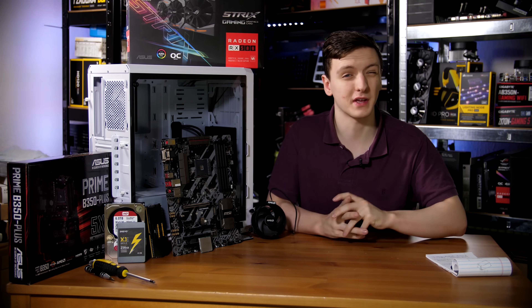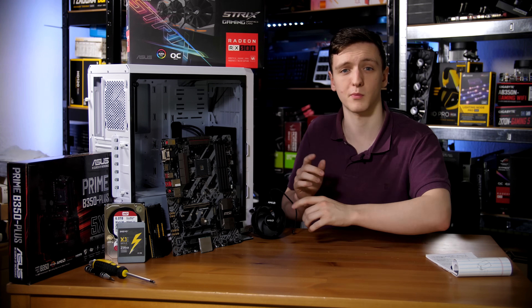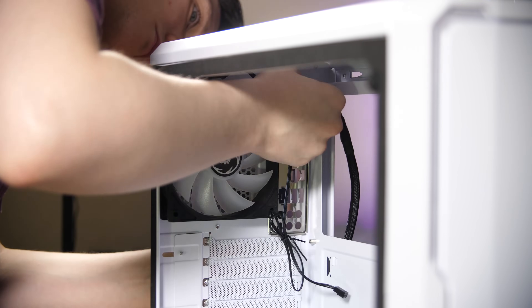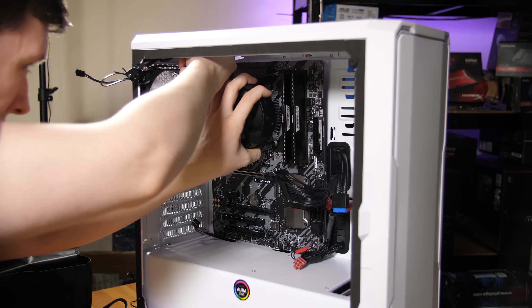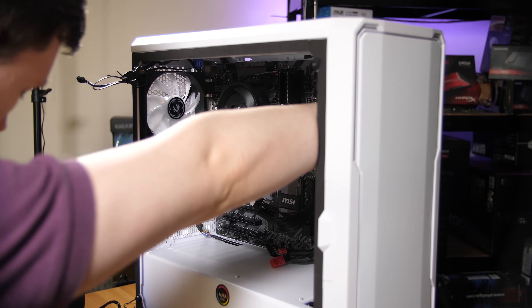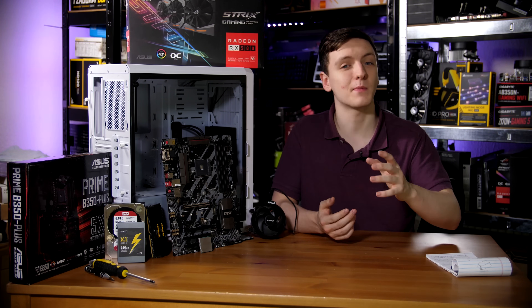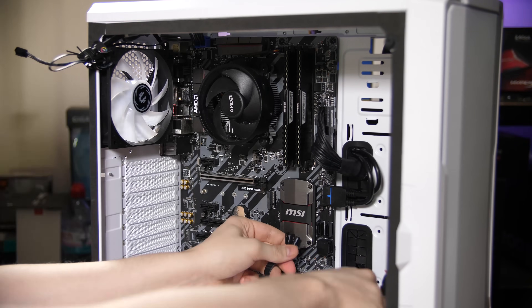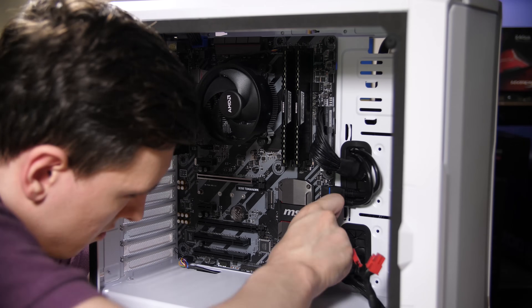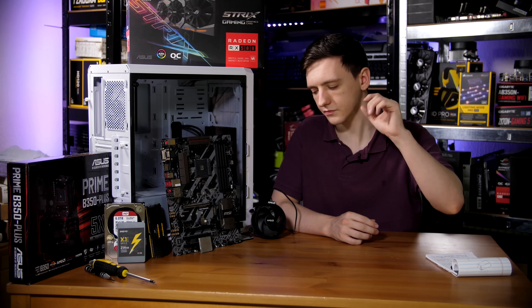To install the motherboard: remove the tempered glass side panel and confirm the standoffs are in the correct positions per your manuals. Install the I/O shield first — easy to forget — then align the board with the I/O shield and the nine standoffs. Secure with nine screws: three on top, three in the middle, three on the bottom. Then connect the 8-pin CPU power at top-left, the 24-pin on the middle-right, and the SATA data cables to the ports on the right-hand side of the board.